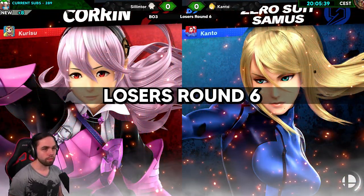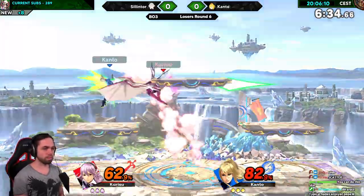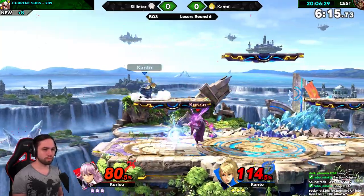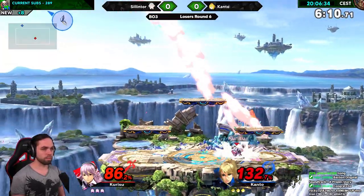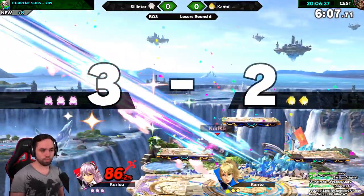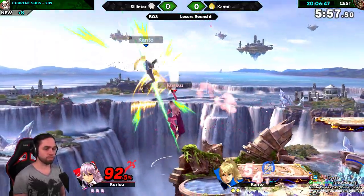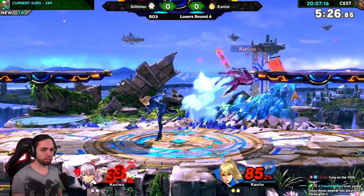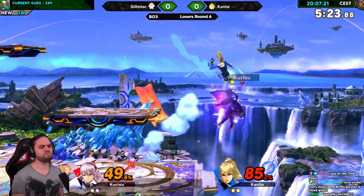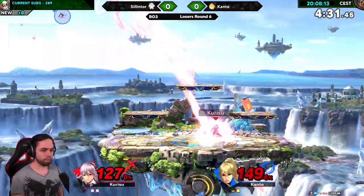Losers Round 6 against Kanto, who played Zero Suit Samus. Game 1 started on Battlefield and this set was all about stray hits and little combos from my side. Zero Suit Samus is a character with very good defensive options in disadvantage, including her flip kick as well. It was pretty hard to catch the landings, but I managed to take the first stock regardless. On the second stock, I got a huge combo against Kanto. But shortly after, they took my stock with a very nicely timed down air near the ledge. After a mistimed parry, Kanto was almost able to take my stock, but I lucked out. We both were at high percent and I was able to take the second stock of Kanto.